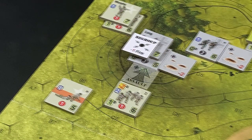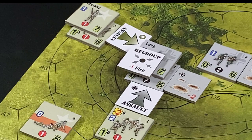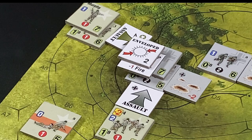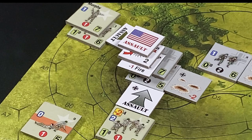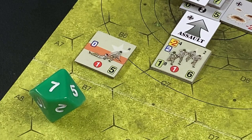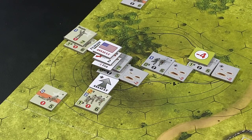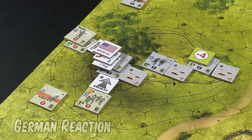The Second Squad assaults the position held by Lieutenant Lang and German Section D. Next, Lieutenant Murphy and the Third Squad assault from the rear to envelop the German position — an envelopment marker and an American assault marker are placed in the hex. Defenders suffer envelopment because American units entered the hex from two non-adjacent hex sides. The Americans attempt to recover Section A of the First Platoon, which is disrupted — the die roll is a seven, which is higher than the section's cohesion of five, so it remains disrupted.